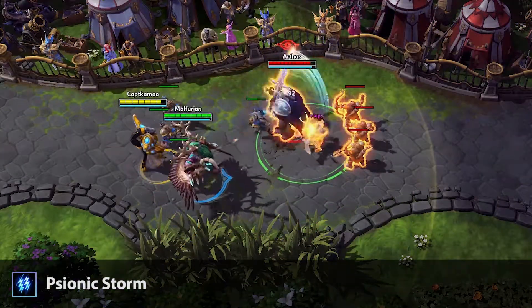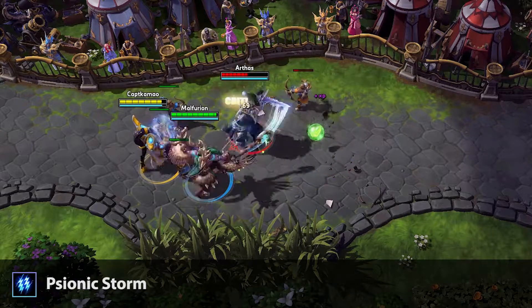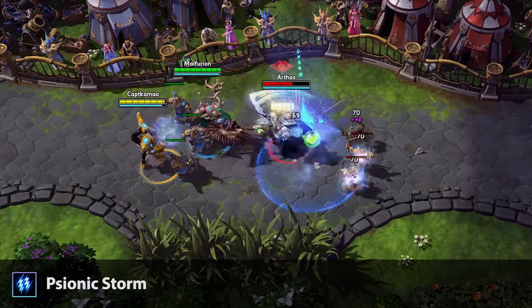Tassadar's second ability is called Psionic Storm. This skillshot ability creates an electric field at the target location, dealing damage every second to enemies stood in it. This lasts for 3 seconds.